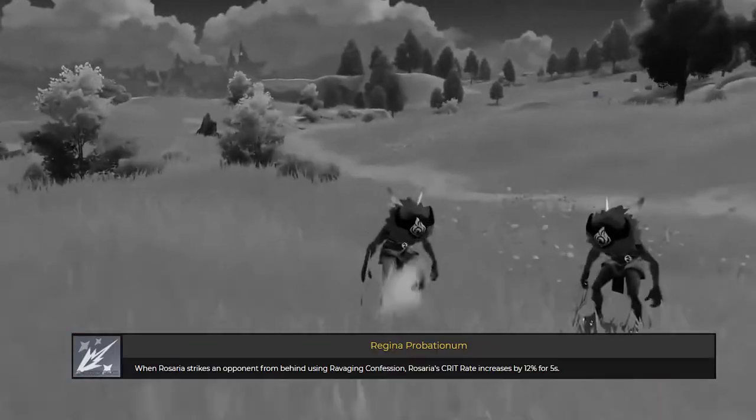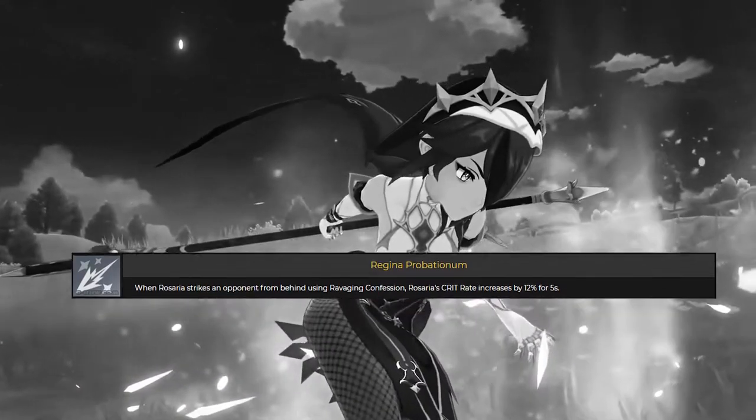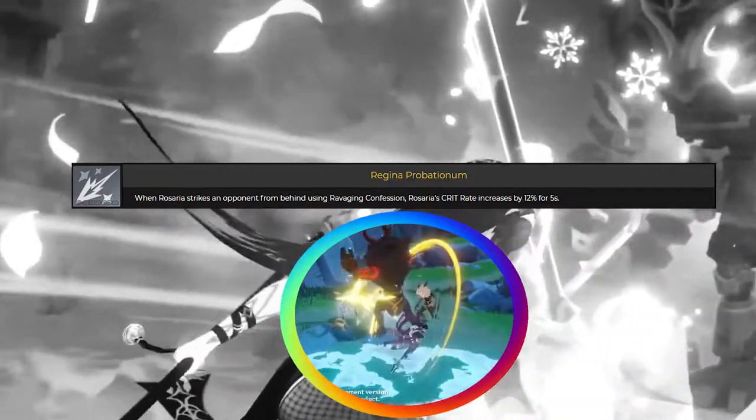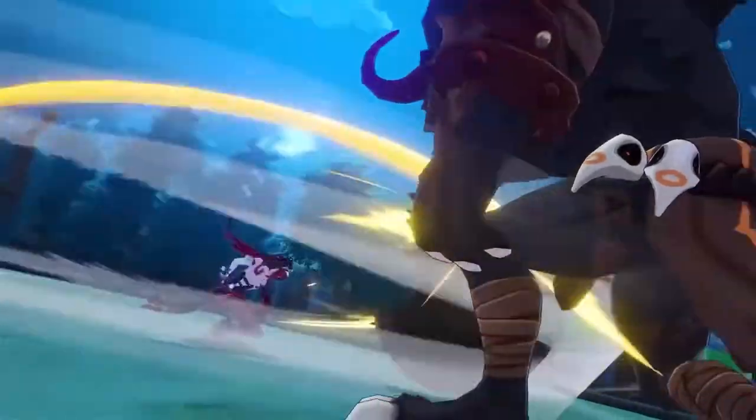Her passive talent Regina Probationum will increase her crit rate by 12% for 5 seconds when she hits an enemy from behind. This passive doesn't have a cooldown, so after the first 5 seconds have passed you can do it again to refresh the buff. If you play smart, you can probably have 100% uptime on this buff.